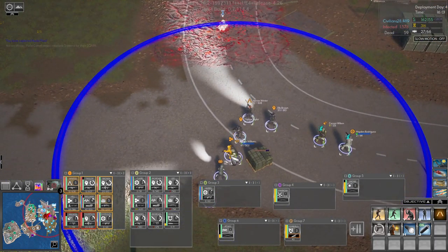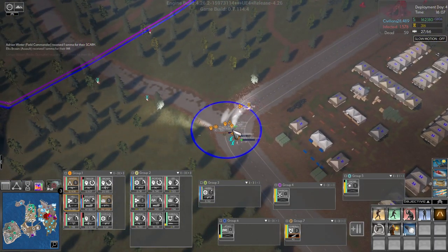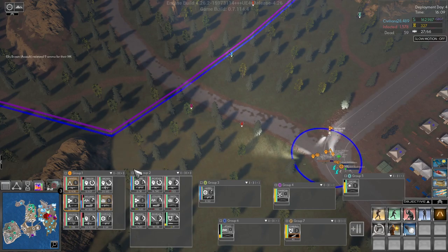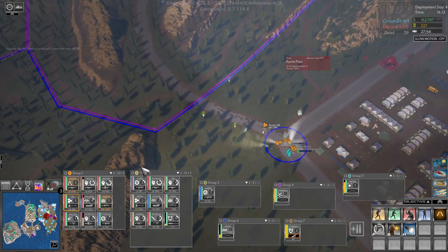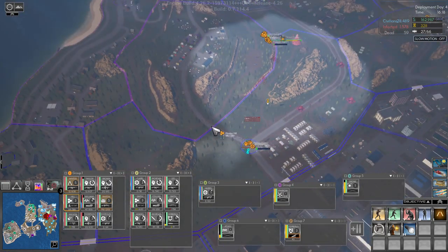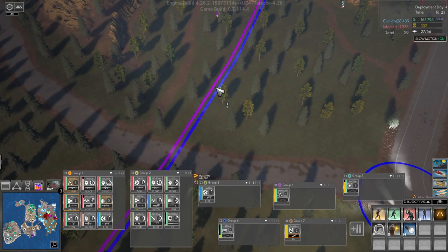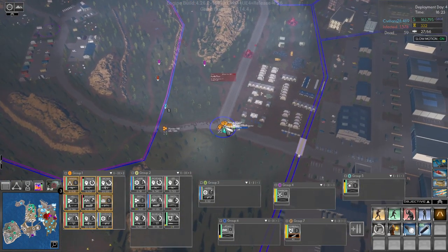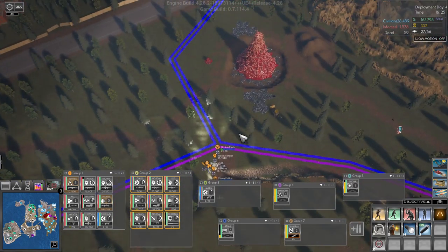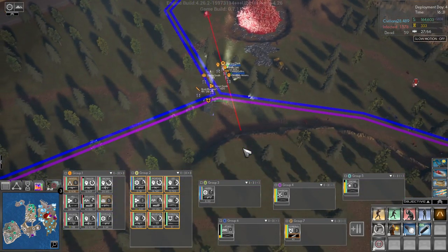All right, that thing is gone. Everyone has ammo again. Hunter, get over here. Build three doctrine points. Get over here. Group two, get in here and take that thing out. Cerberus is out of fuel, which kind of sucks.